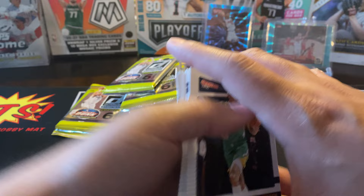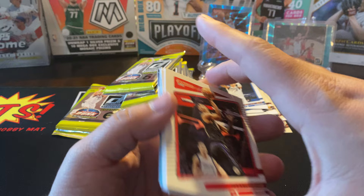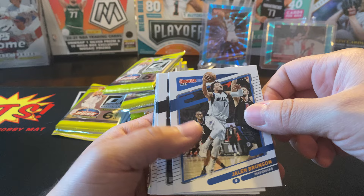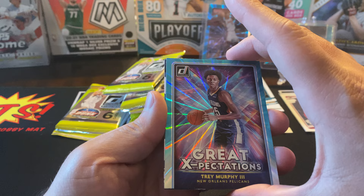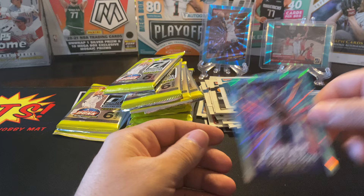Appreciate it, buddy. Let's see — we got two packs worth of cards right here, guys. Jordan Clarkson, Michael Porter Jr., Kristaps Porzingis, Terence Mann, Tyler Herro — nice little PC there — Kevin Love, Jalen Brunson, Facundo, Gordon Hayward. The teal that we got — Great Expectations of Trey Murphy III. And then we got a Shaquille O'Neal — Power in the Paint. Oh my god, nice!